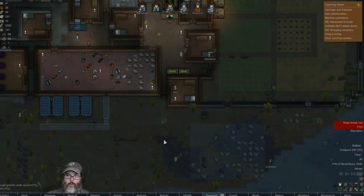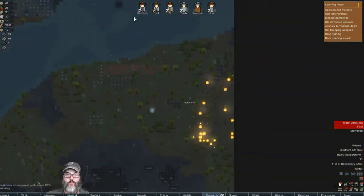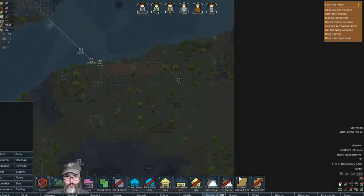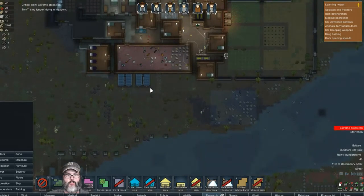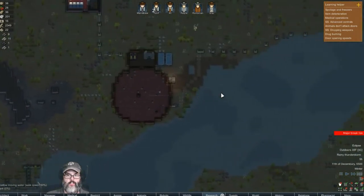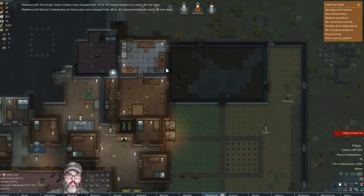Hey guys, RC here, back with episode 10 of RimWorld Trading Company. We gotta wake everybody up. The rain started just as soon as I woke everybody up — not a problem. We're gonna clear the home area. We do need some more production down here. This is granite. Major break risk — Tom should be sleeping, yeah, there he is.